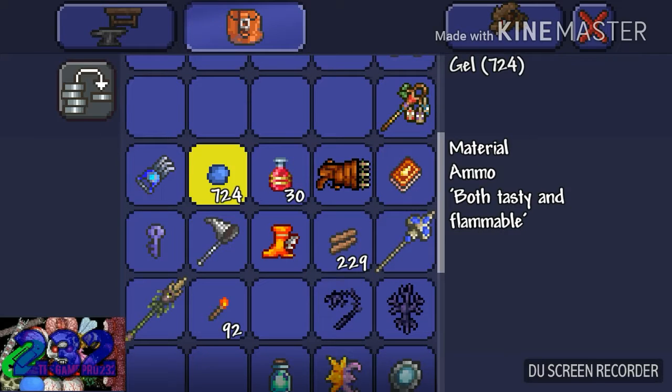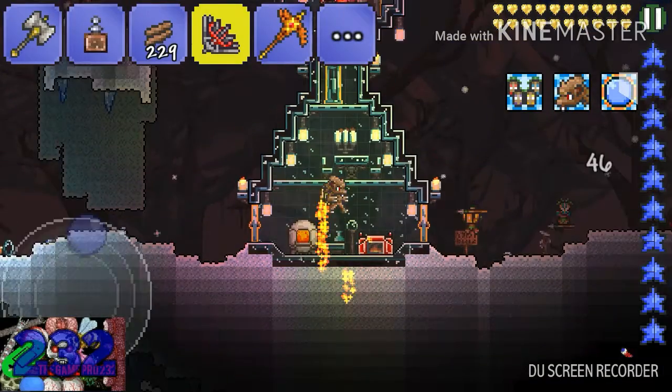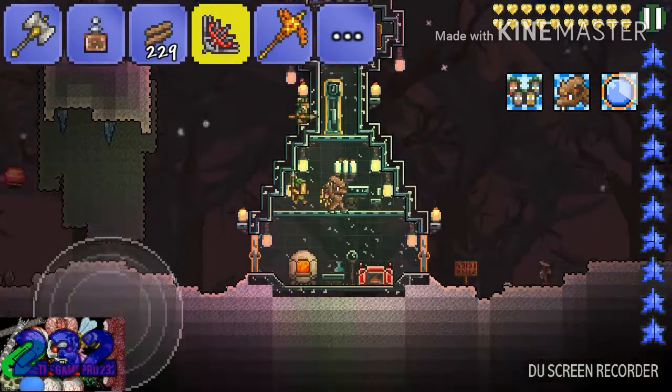You make it on an alchemy station. To get an alchemy station, you place an empty bottle on a workbench.